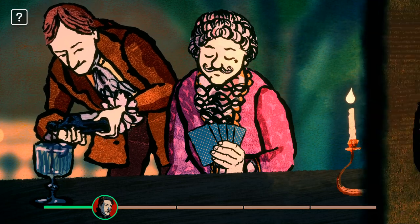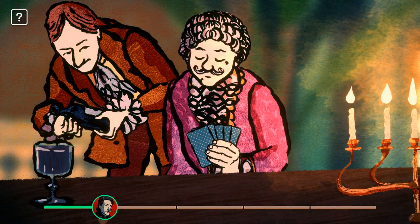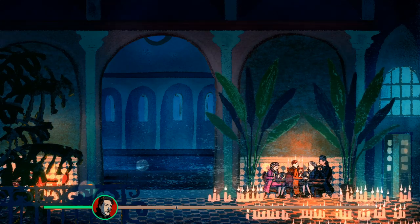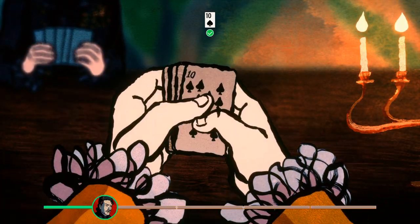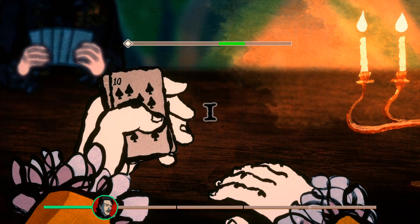We still need to force a low card for our opponent. We'll steal the Ten of Spades from our hand, wait for our turn to deal, and add it to the top of the deck.